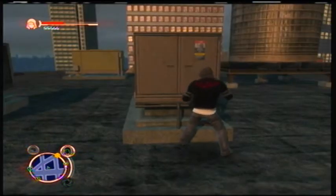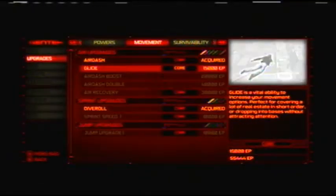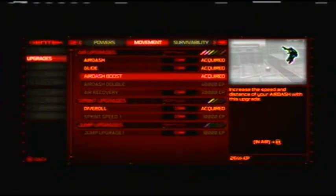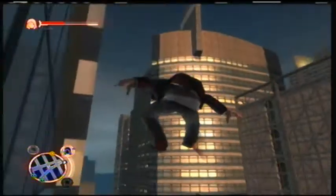It doesn't look like any of the events I want are available, so we're gonna head back to Dana's safe house. Let me check my upgrades. Some new powers, but what I really need is glide. We'll also get a boost to air dash, a sprint speed upgrade so we can run faster, and an increase to our jump. Now we can run farther and jump higher.